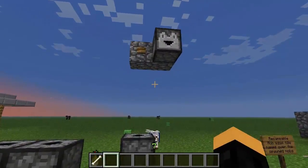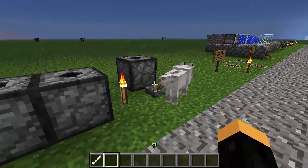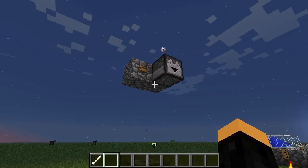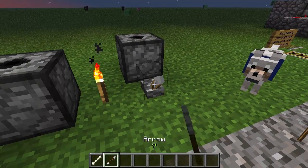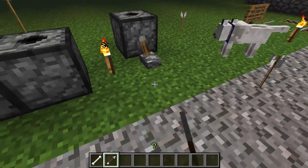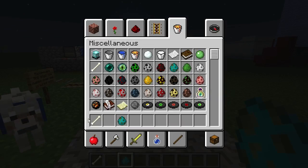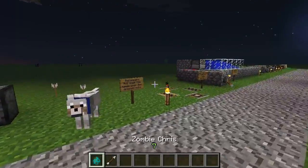I created a nice contraption that connects and uses and abuses those abilities. You flip that switch — there we go — and as you can see, the spawn egg is named 'Zombie Chris.' Obviously you remember from the last snapshot, or hopefully you do.